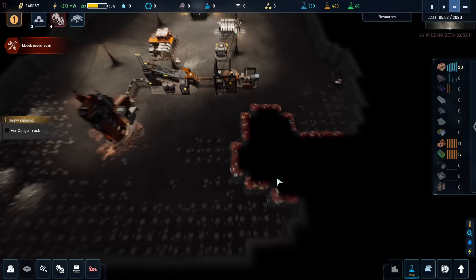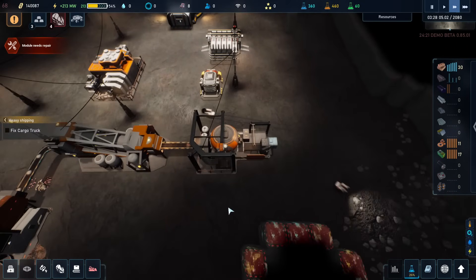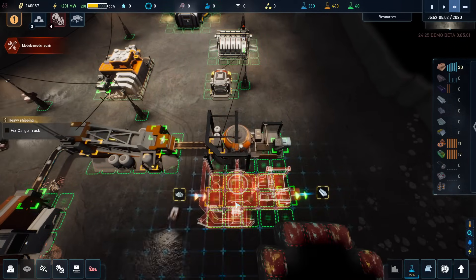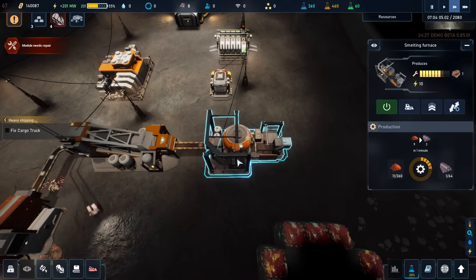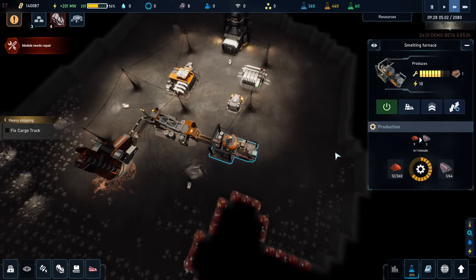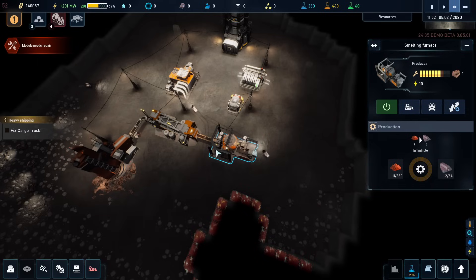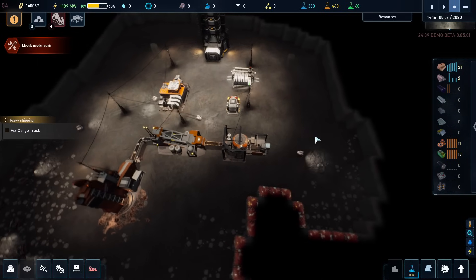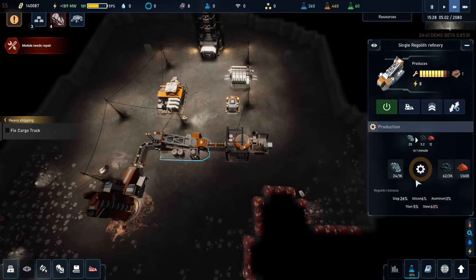These blocks are impenetrable right now, and we need to be able to get some better things for mining. I cannot. So unfortunately this one is kind of stuck. What I can do though is I can delete this and then move it over — it's not a big deal to delete things. The only thing is I have to make sure that I have enough iron to actually rebuild it, which might be a bit of an issue.